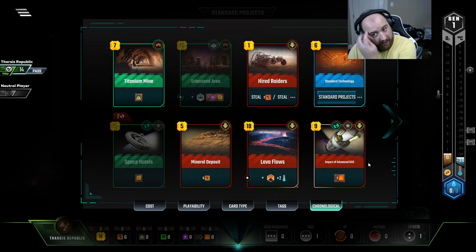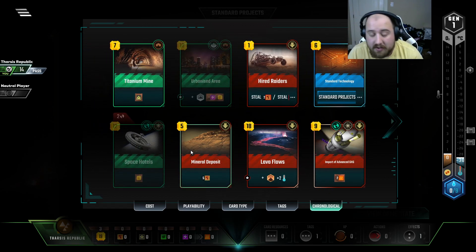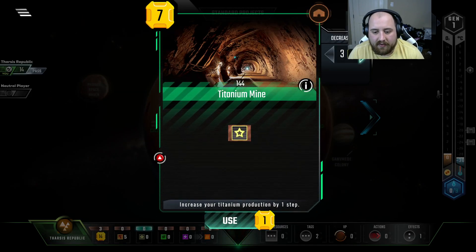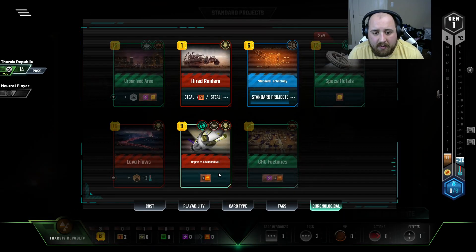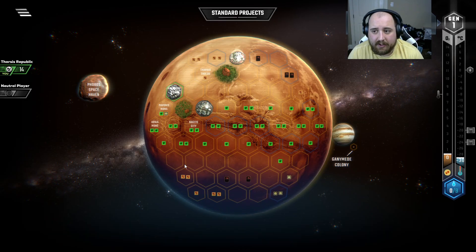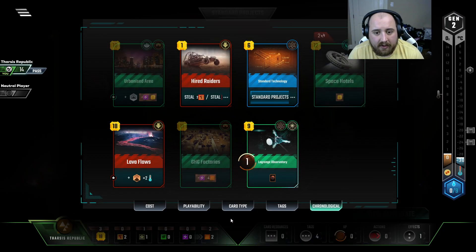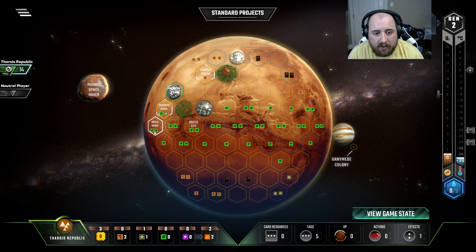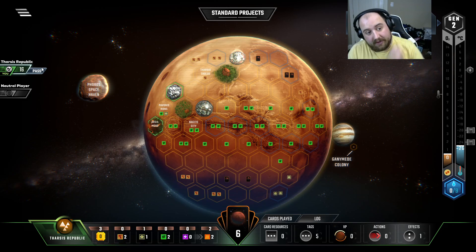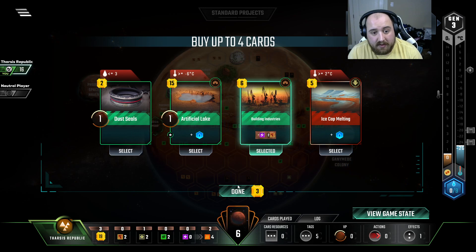Not really sold on that being the best, but it's fine. Imagine if the card we got from that would have been Media Group or something, though. That would have been a card that would have elevated this start out of the gate. So let's do a couple of easy-peasy things, maybe get a little bit of heat income. And we're looking for energy — a couple of things already that could go well with energy. Otherwise we're just kind of chilling. We could get standard technology and then buy energy for $8.00 as a standard project, and that's actually pretty good, especially with this coming up here.